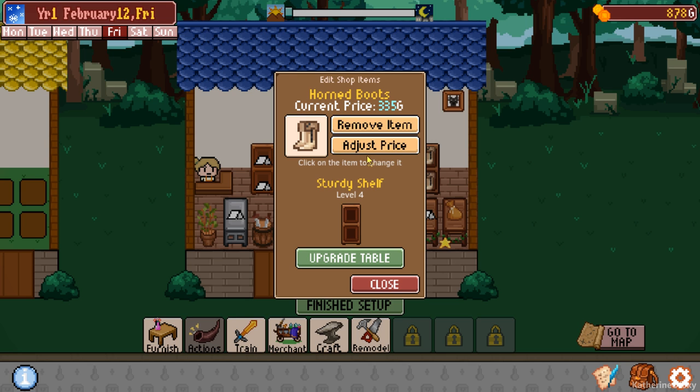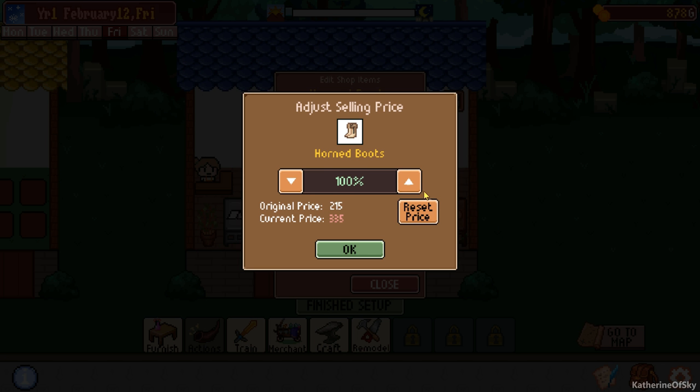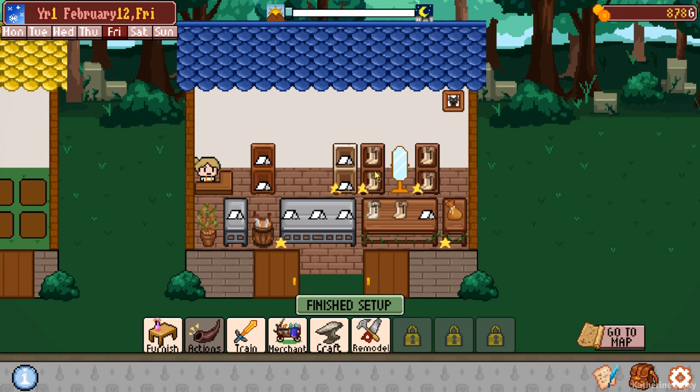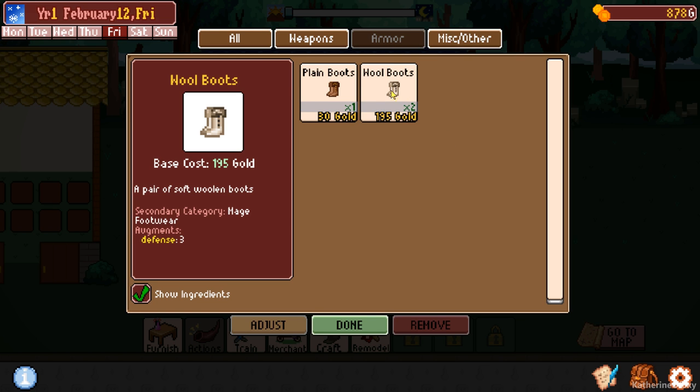Somebody suggested to me that I adjust the price on these guys. If an item is too expensive, some customers may not want to buy it. Let's set - somebody suggested like 20% up. Maybe expensive. We'll do one right now. This one is going to be 378, and this one is 335. This is the top one on the left, and we'll see if it sells.